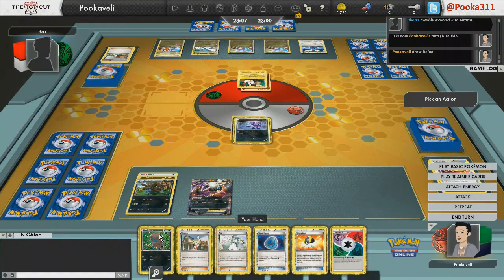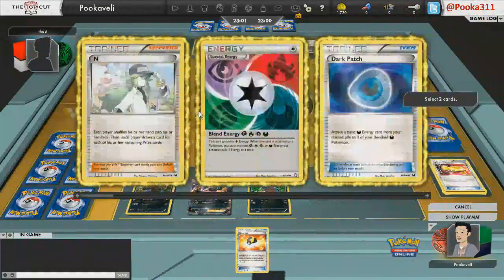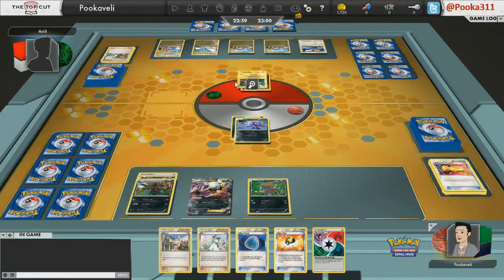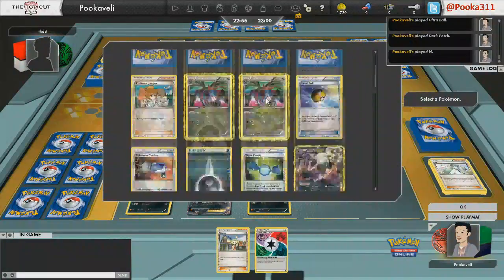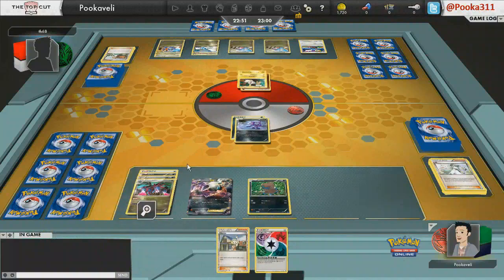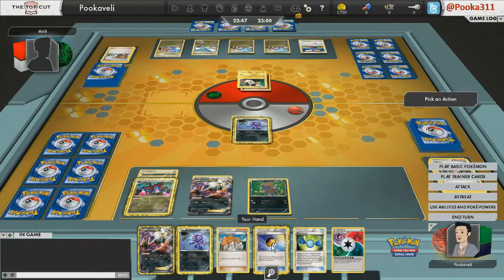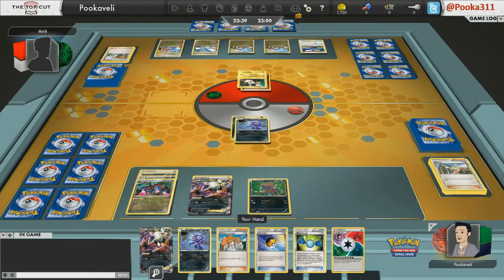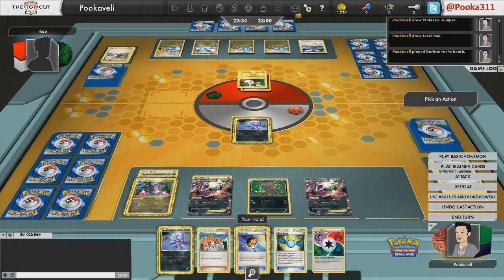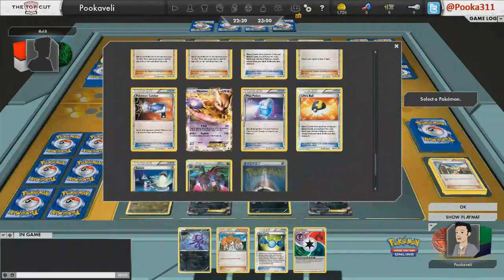Right here I can get my Hydreigon out this turn and Night Spear, or I can use Junk Hunt to get Catcher back. I decide to get rid of the N because my opponent might not have much. I probably should have just discarded the Blend and used the Dark Patch, because I want as few special energy in play as possible. The Mach Cut on Garchomp discards special energy, so you want to have all basic Darks when you're attacking with Darkrai.